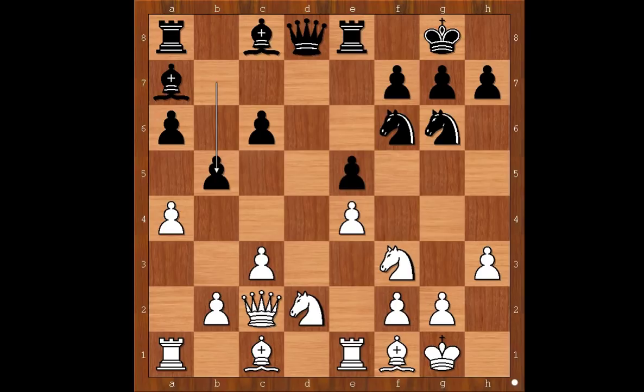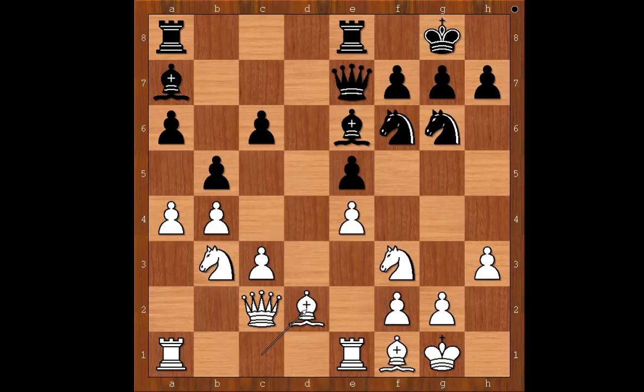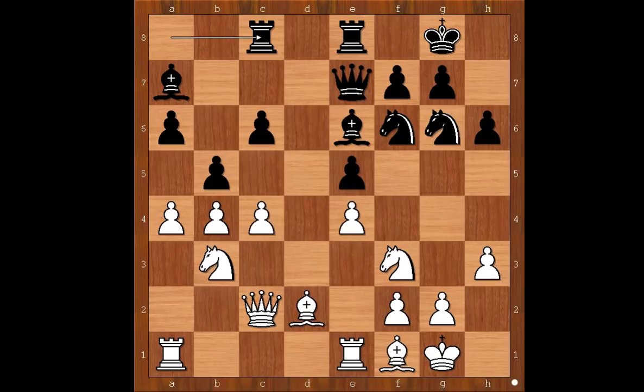Back to our game. b5 was played. b4, Bxe6, Nb3, Qe7, Bd2, h6, c4, Re8, c5 — gaining space on the board and shutting the bishop on a7.